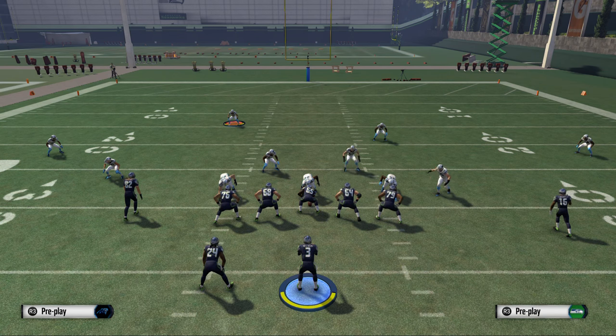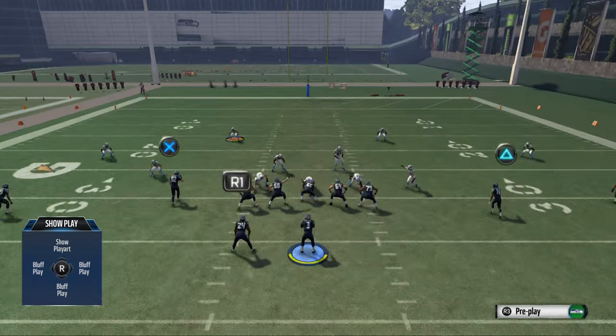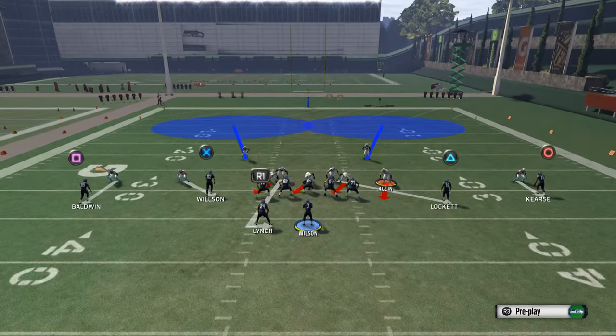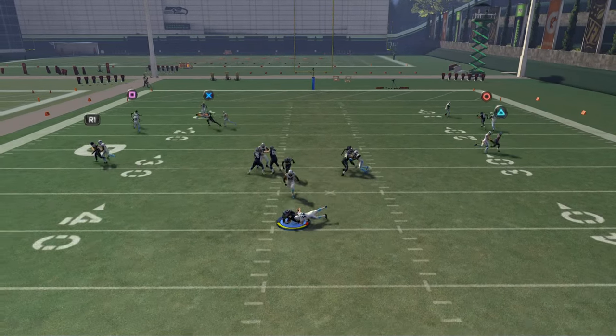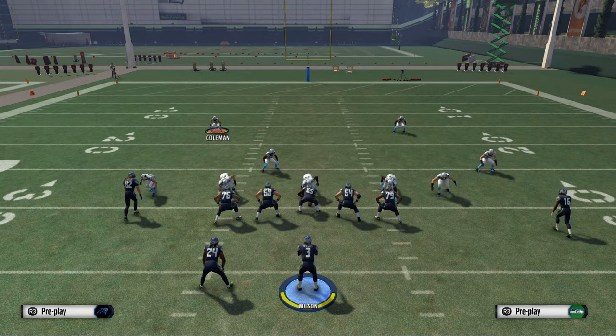All you're going to do is hit base align — that's Triangle. Then pinch your defensive line: L1 and bring them inside. From there, crash your defensive line to the left side of the screen. Then show blitz. The only other thing you have to do is slide AJ Klein to the outside a little bit. From there you should get right-side pressure at the quarterback — there it is flying in. You're only sending four guys at the pass rusher and it's very quick to set up.